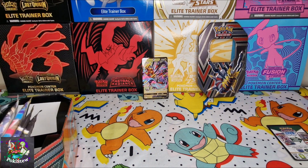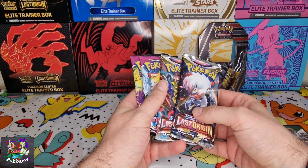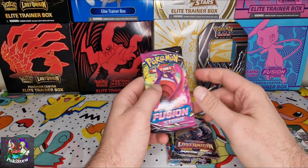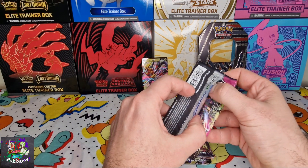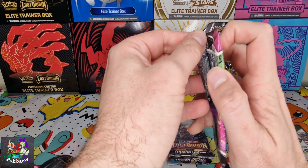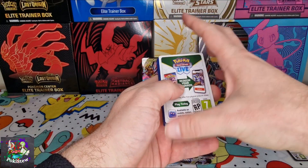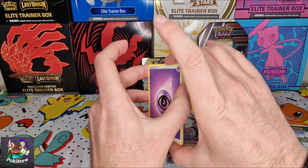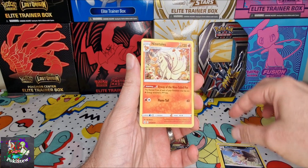It's going to be a shame when this set kind of finishes, and we're not far now till Silver Tempest comes out. But we've still got a while yet, still on the hunt. Giratina alt — that would be nice. Starting off with a Gengar from Fusion Strike, hopefully this can be it, as I feel there's only a few more products going to come out containing Lost Origins that are worthwhile getting. That is a Mandibuzz, nine tails.